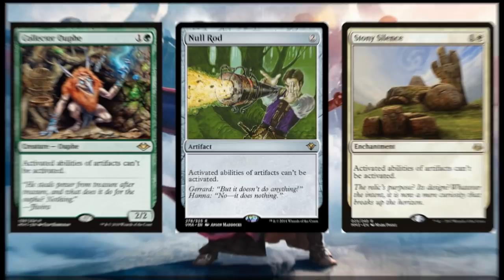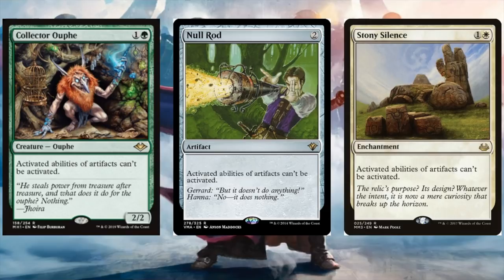Urza is essentially a blue artifact deck, so cards that hose artifacts might come to mind. However, these aren't actually as effective as you'd think, because the activated abilities occur on Urza itself and not on the artifacts. These cards would shut off the artifacts in the deck but wouldn't necessarily stop Urza's ability to generate mana and play cards off the top of the deck. So while they're fine at hosing other things and might make things a little more difficult, they probably won't have the desired effect of stopping Urza dead in its tracks.